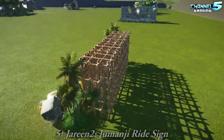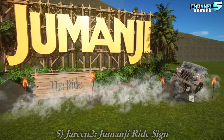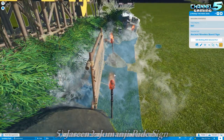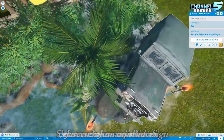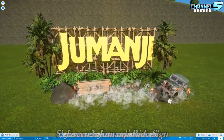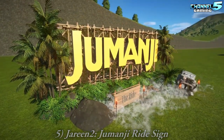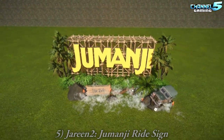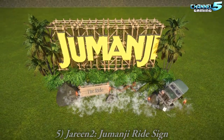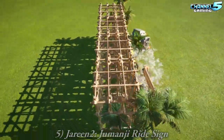Jumanji Rideskin by Jureen 2. Holy moly, that is a Jumanji sign. That's an amazing thing. You guys can't hear it, but there's a looping sound - seems like he's got a sequencer in there on loop. You might want to fix that, Jureen. Maybe that's intentional, but if you're building right next to it, it would be annoying. Oh, I hope to see a Jumanji ride from you soon. I like the way he tied it all together with the scaffolding in the back so it looks like bamboo. Really good job.